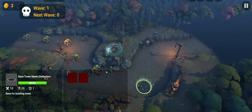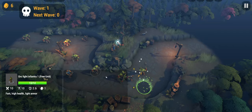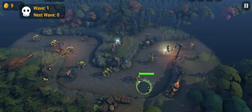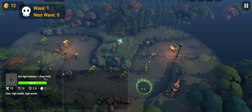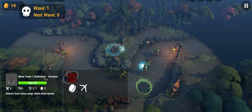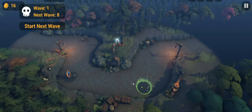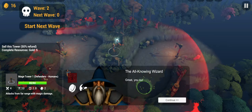Light infantry, free unit, 12 health — the archer is doing work. Am I going to leak on the first wave? That's probably the infinite wave. Fast, high health, light armor. This determines the range, this determines attack speed, this is the value of the tower, and this is probably the damage. You can also show the range of the tower or sell it.